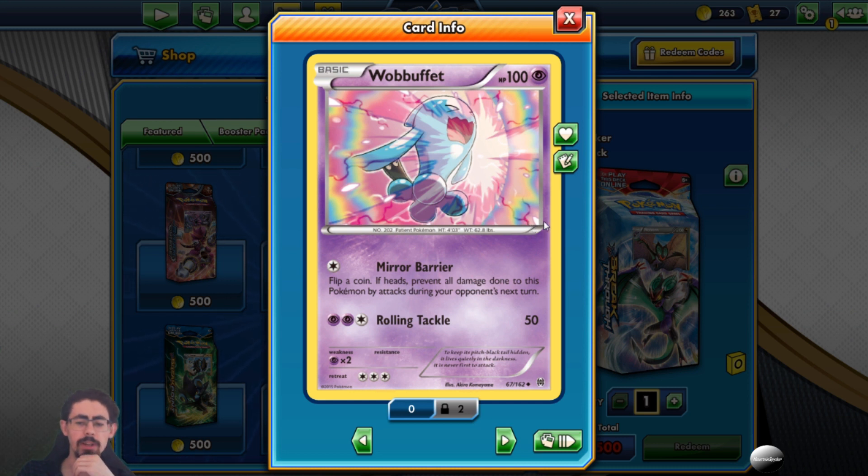Wobbuffet has 100 HP and Mirror Barrier: flip a coin - if heads, prevent all damage done to this Pokemon by attacks during your opponent's next turn. So it's just as obnoxious as in the anime. You just stall with this Pokemon. I wouldn't want to use Rolling Tackle much, but stalling with it is pretty good.